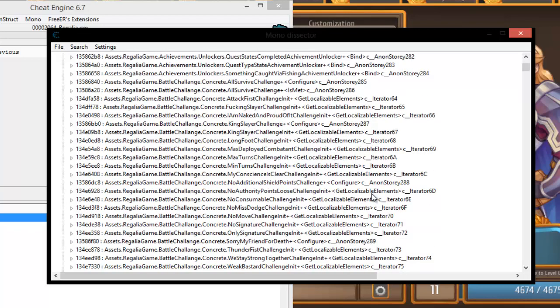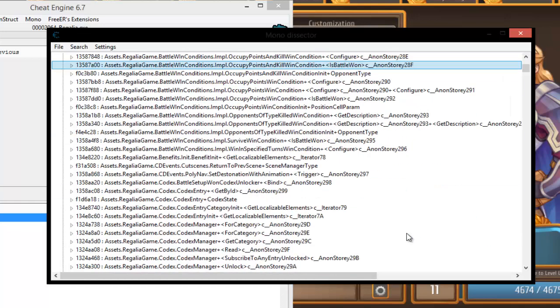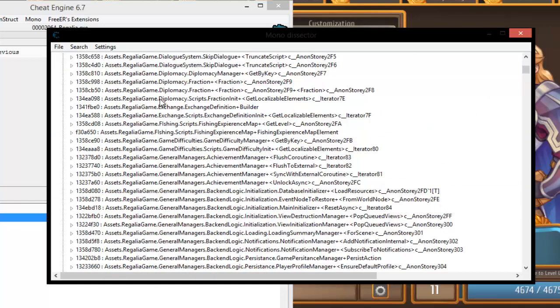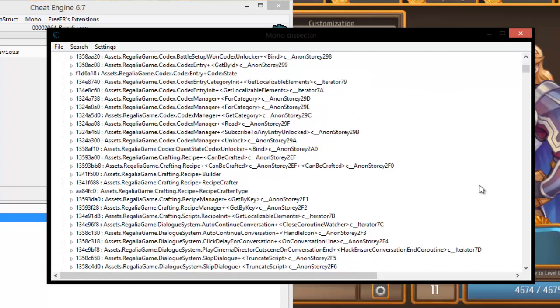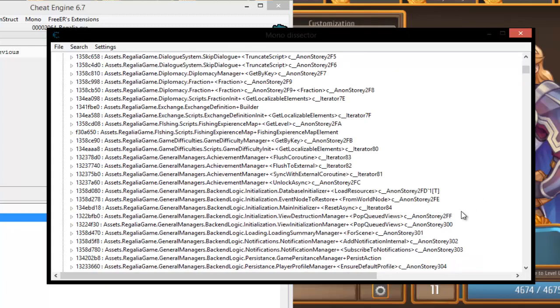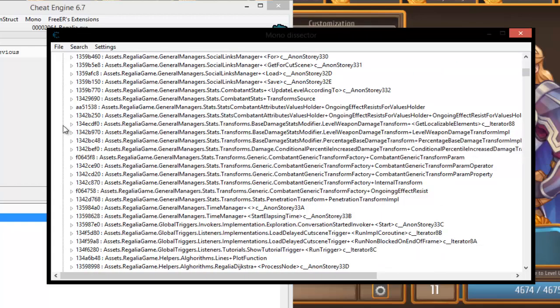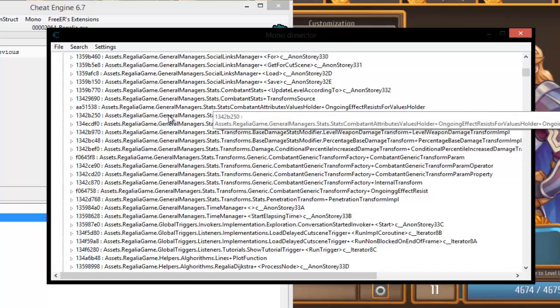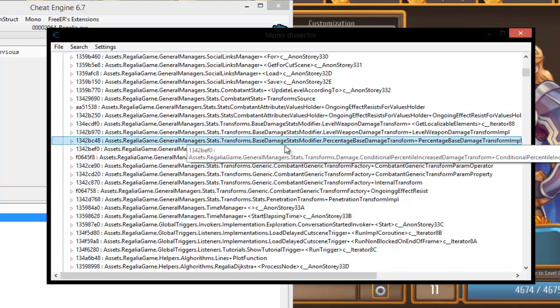Sometimes I find great things I didn't even think about hacking. To save a little time, you can find these same points by other means in the data structure — you can also get to where I'm about to go via the combatant battle combatants stats view. But I'm going to go directly to it. When I was reading around and messing around, I saw general manager stats, combative attribute stats, value holder, and all that. And finally I got to here — general manager stat transforms, base damage stats modifier, fire — you also have a level weapon and everything like that.